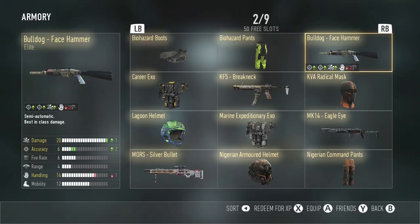Next, we have the Bulldog Face Hammer. The Face Hammer is actually pretty cool. It's plus one damage, which maxes that out, and it's plus two accuracy, which I think is the better of the two — the Mansi is the one I'm referring to. And overall, I think it's pretty good.